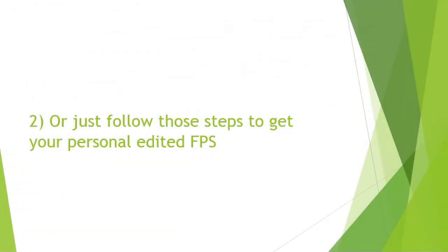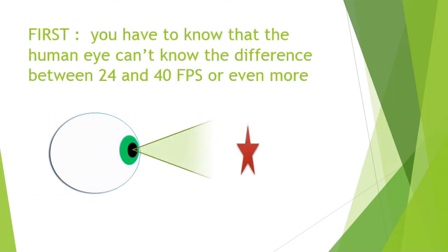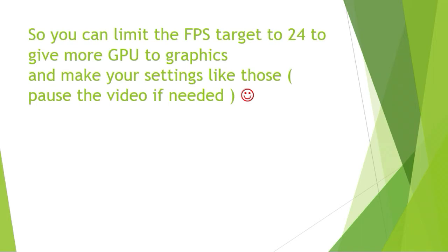First, you have to know that the human eye can't tell the difference between 24 and 40 FPS or even more, so you can limit the FPS target to 24 to give more GPU resources to graphics. Make sure your settings look like this in the screenshot.